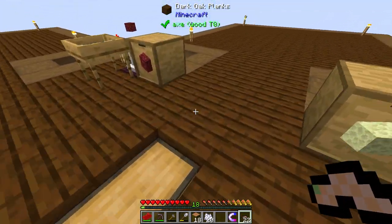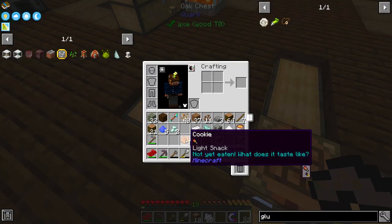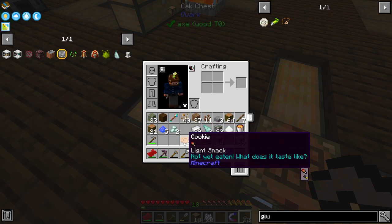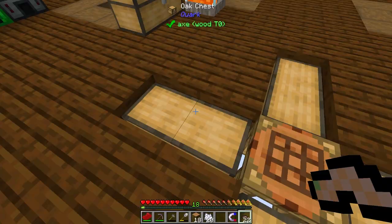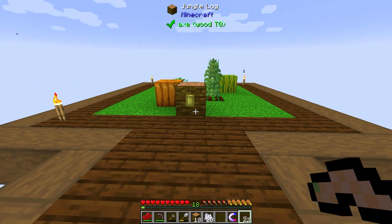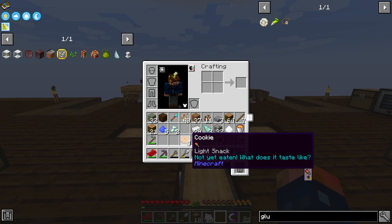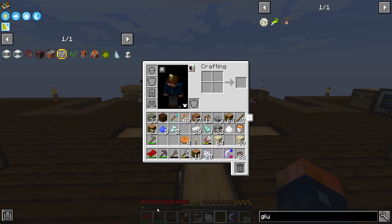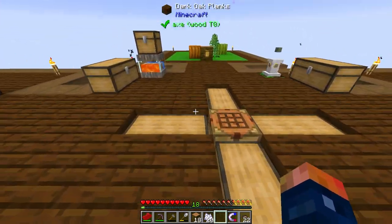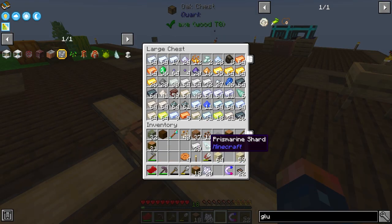The mod in here — I believe it's the Spice of Life Carrot Edition — is in here, which means the more food types we eat, the more health we will inevitably get. You want to be trying your best to vary your foods and try just about everything. It's going to help you overall increase. I think after around 10 or so different foods, you will gain a half heart or a whole heart. Either way, it's more health and that's better for everyone.